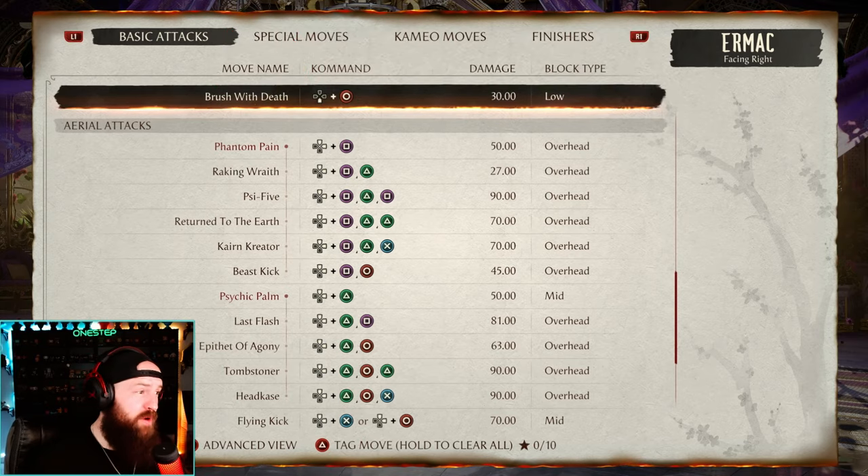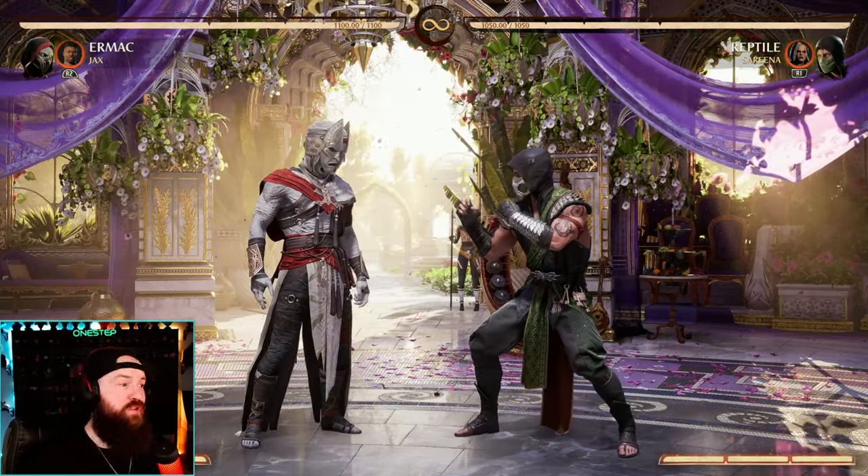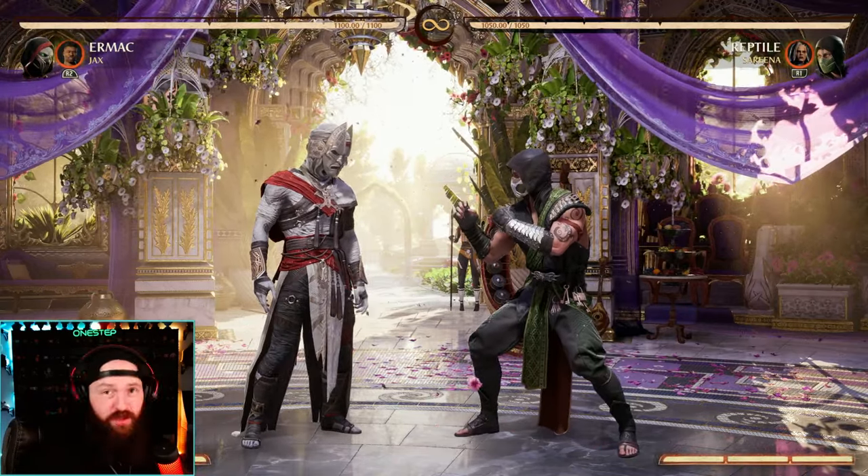Ermac has the most air combos out of any character, so using that Jax unblockable low pressure — if it hits your opponent, you basically have unlimited air combo potential from there, like this.